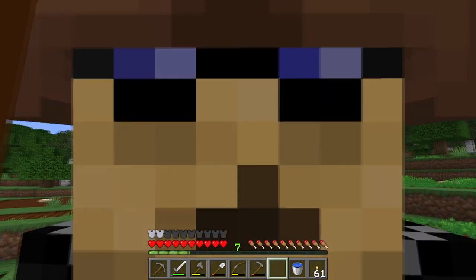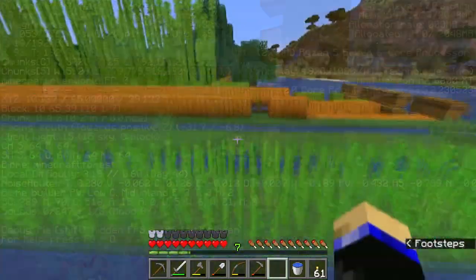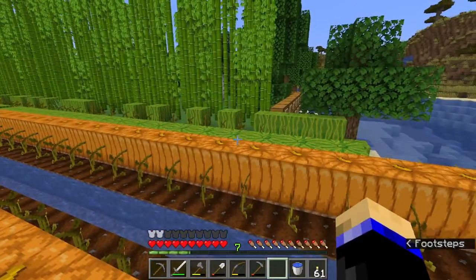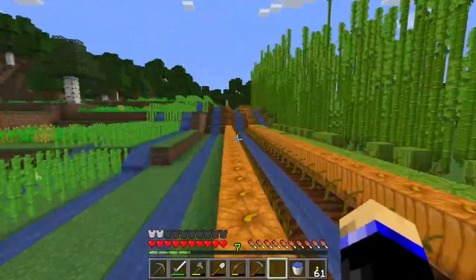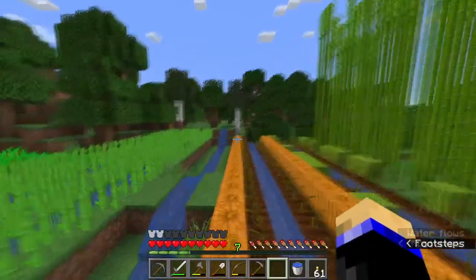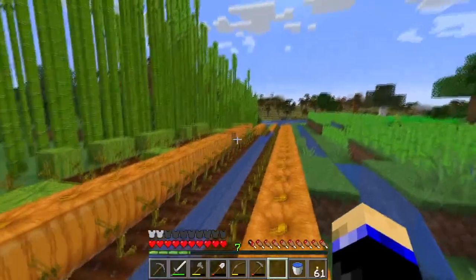We are back in my farm world where we did all these farms last episode. Let me show you what they look like. So we got the sugarcane - I'm building that out, they're going to go over these three areas also. We got the pumpkins, the melons, and they're completely drawn out. And the bamboo, which is completely filled up for the amount that I want. There are approximately 90 to 100 blocks for each one of these farms.